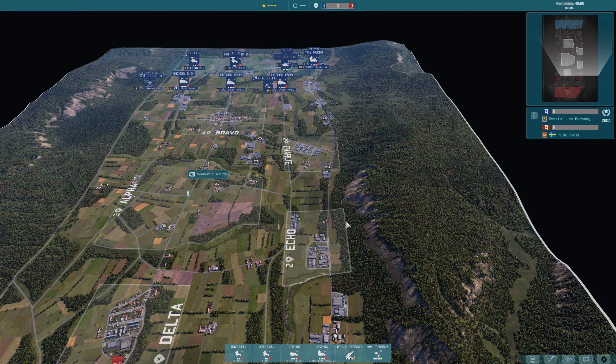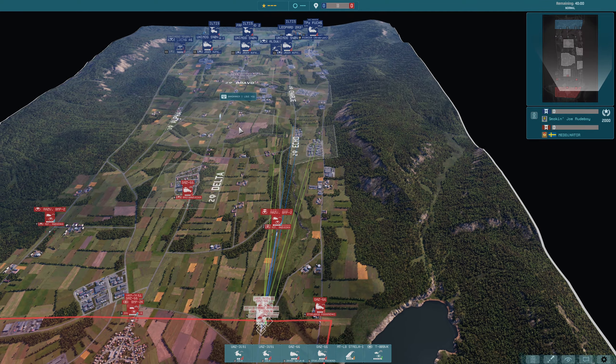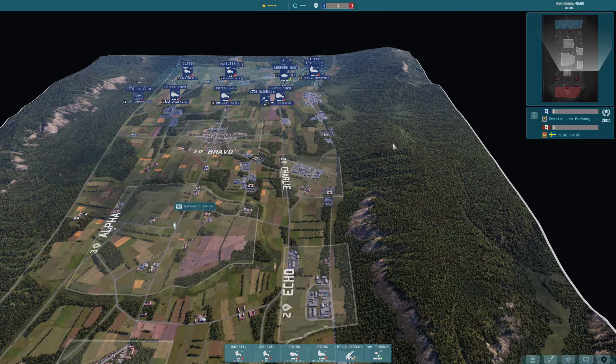We've got some Iglars, we've got a Sprut - very good. The ranges on this map aren't always huge, so this is a good position for it down here because the ranges between these tree lines aren't massive. We've got a Strata down there and a T-80 BVK, so quite a strong presence here. Little bit aggressive, but not too aggressive.